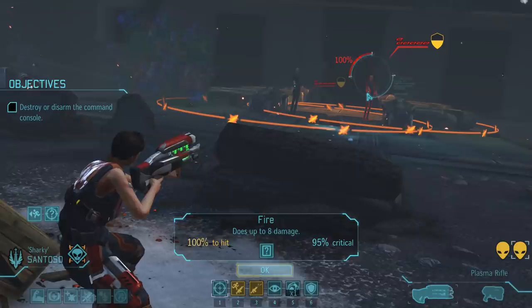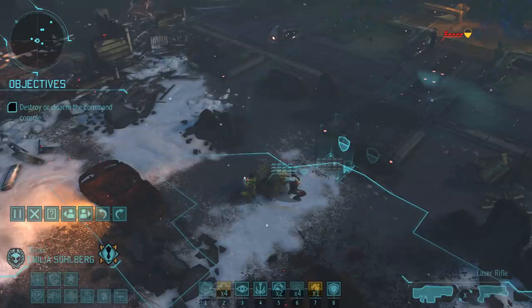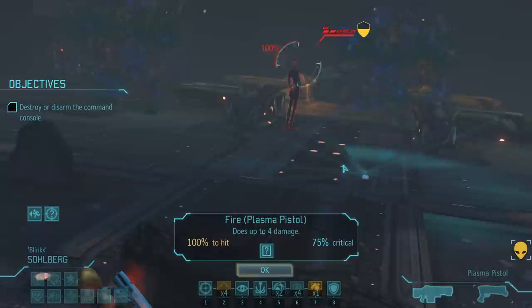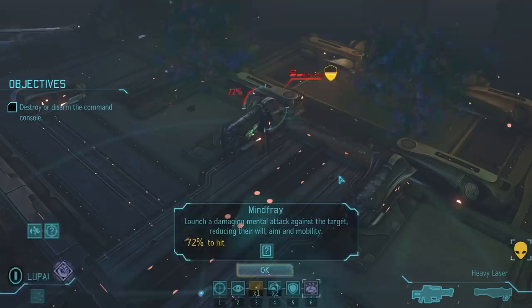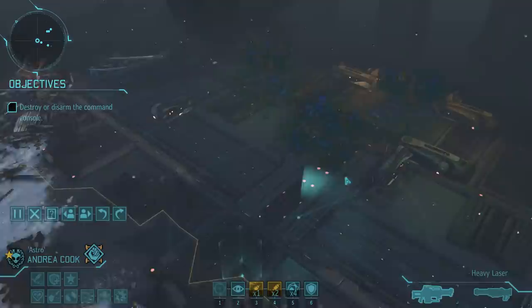Kim is not the only one in need of kills, so we've moved Luisa into a flanking position where she takes out another thin man. That leaves only one more enemy - the one we will try to use mind fray on. Since we want to kill with it, we need to do some damage first, so let's move up Emilia, switch her to the plasma pistol, and hope she doesn't do too much damage. Despite a 75% chance to crit, she does not get a critical hit, leaving the thin man alive with only 2 hit points. Kim uses her first psionic ability successfully - the mind fray gets the kill, and the first group of hostiles has been eliminated.